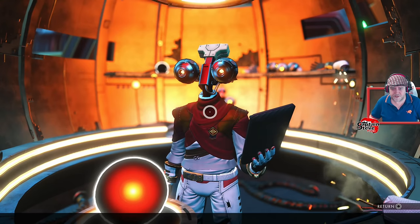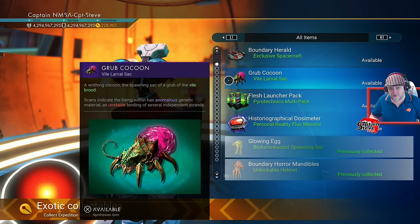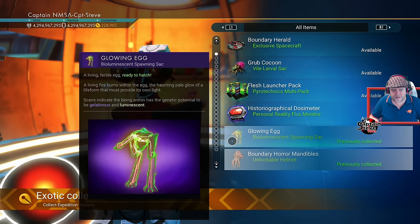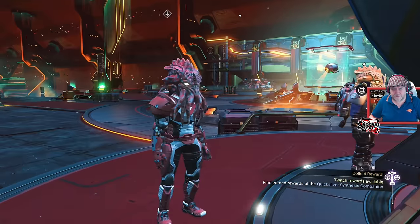Let's go down to Expedition Rewards. They've updated the icon for the Vile Grub — that's good, because that was showing something completely different before. And I think they've fixed the image for that one as well, that was broken too. But other than that, not seeing much new coming in here.